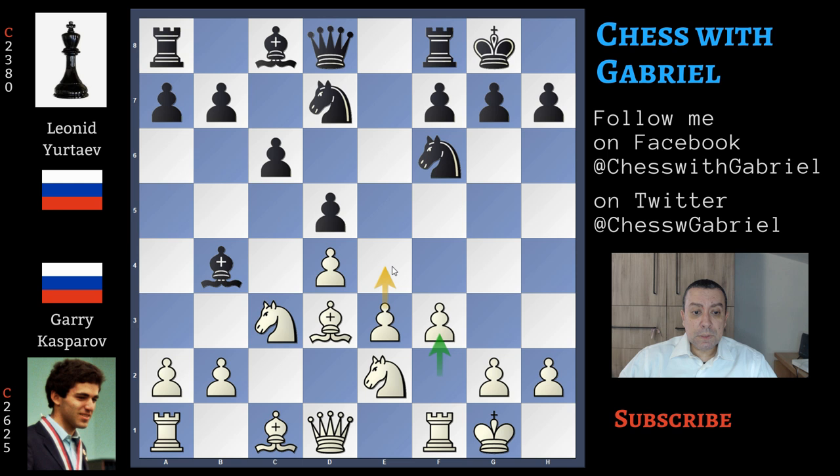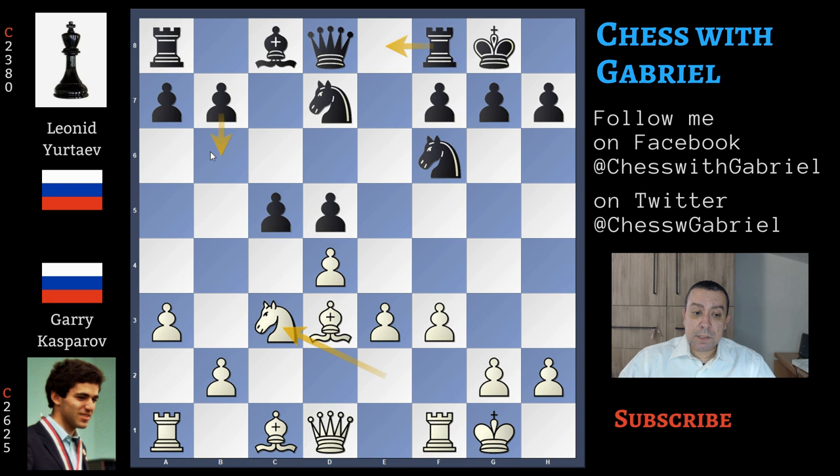Now with f3, the main idea is to be able to push in the center with e4. There are two main moves in this position. Urtaev continues with c5 attacking the center; the other main move is the natural rook to e8 controlling e4. After c5, Kasparov plays a3 attacking the bishop — this is decision time. Bishop back to e5 is the most played move in this position where black scores 50%, so very good for black.